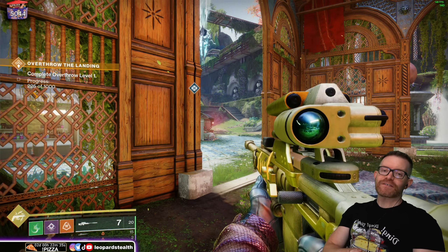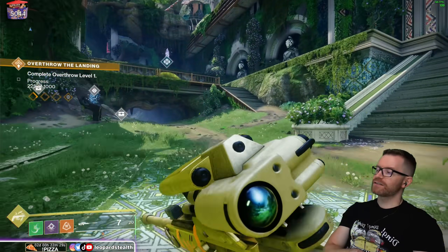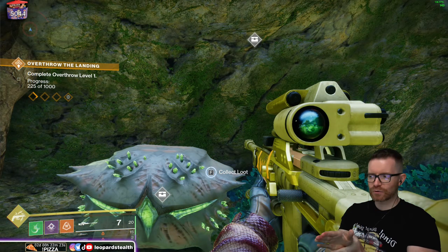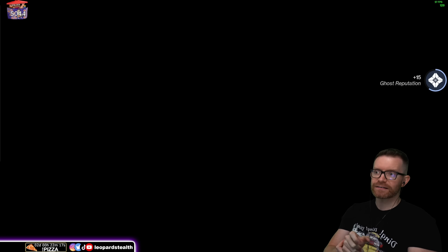Hey guys, you're here for the AFK Paleheart Chest Farm video. So there's a script running in the background and it's running to this chest here, which it'll now pick up. If you've completed Dual Destiny and you've gotten an exotic class item before, that has a low chance — like a 2% chance at dropping an exotic class item.